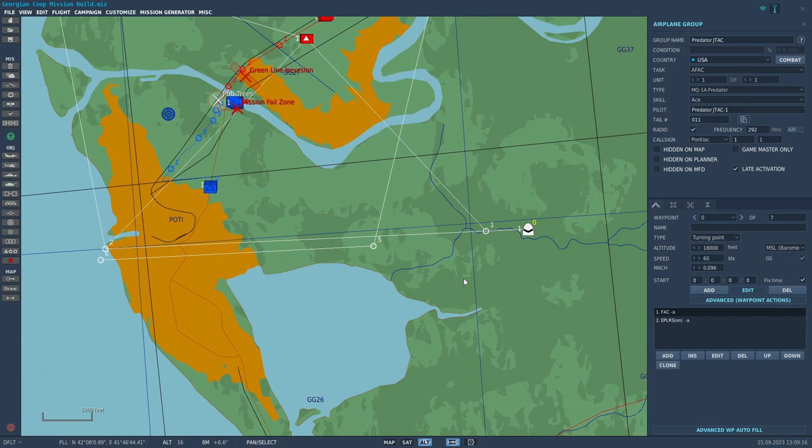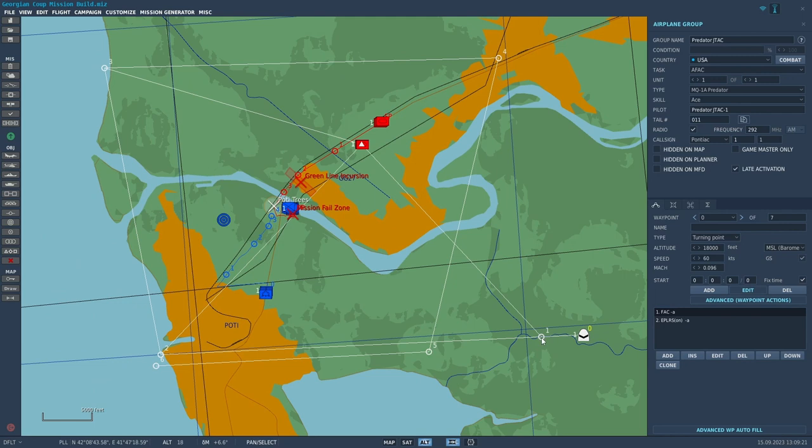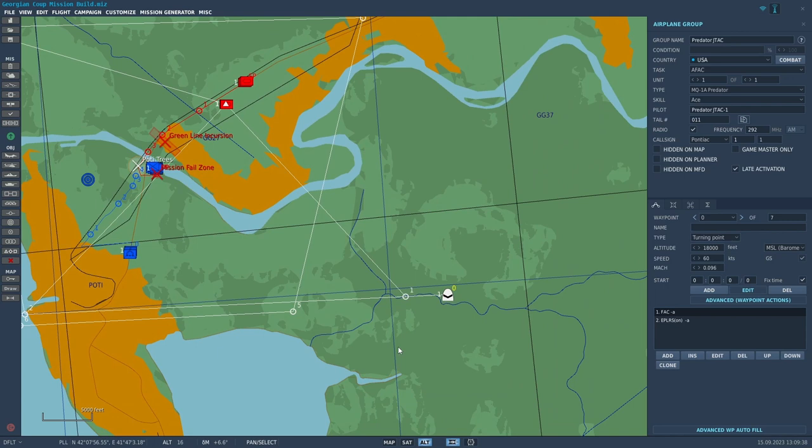For the AFAC's route of flight, I put in several points around the target area — one, two, three, four, five, six. You can do it as an orbit if you want, but the problem with an orbit is every time he makes a turn you'll lose your line of sight and lose your mark.